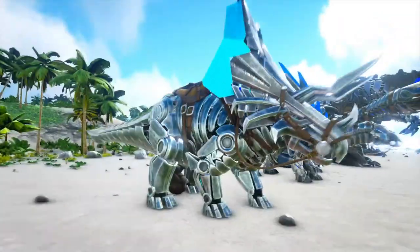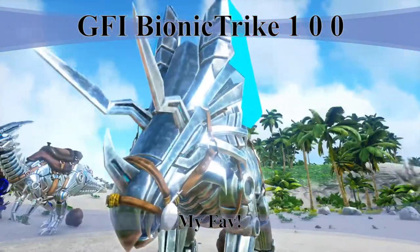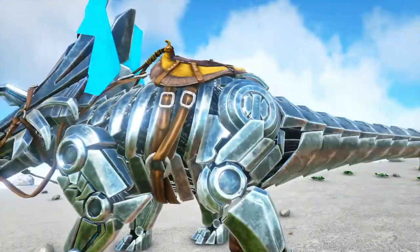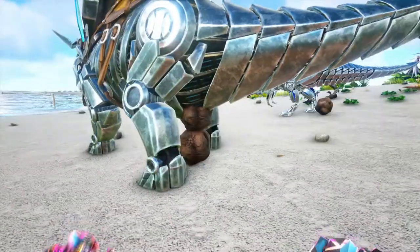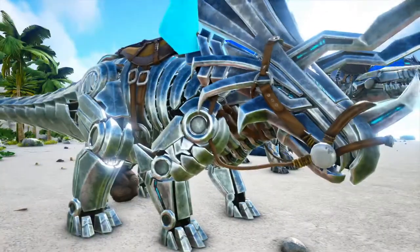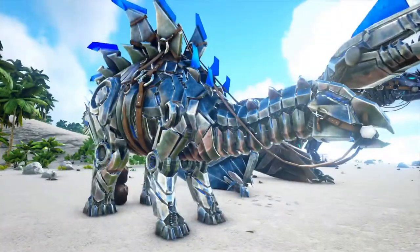That's the parasaur. Next is probably my favorite one of the tech armor — the triceratops. I just love how the head turned out, it's awesome. It's funny, you used to have to buy these skins. Now you can just summon them in. I ended up buying them all back when I first played. I found out later you don't need to buy it — they're only 99 cents so it's not like I spent a lot of money.